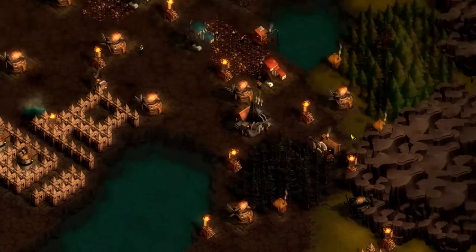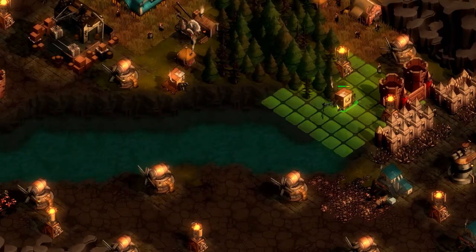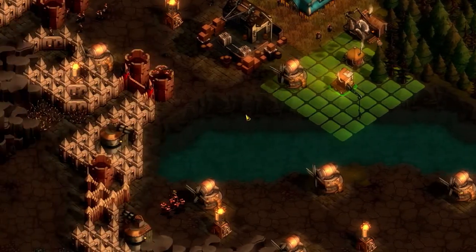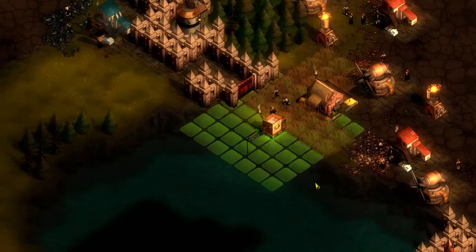As for placement of these structures, as you can see they can't come into contact with one another. So you have to spread them out and be very careful so as to get as many in your permit.